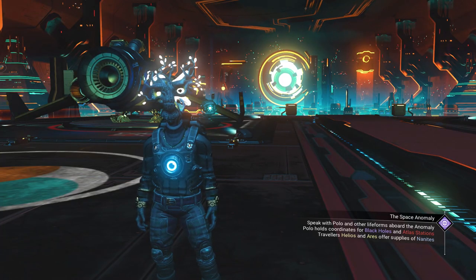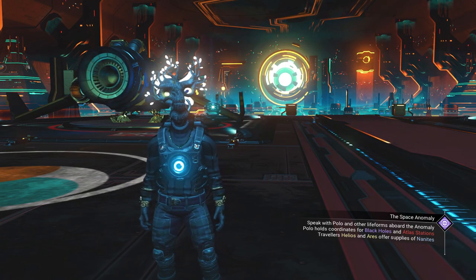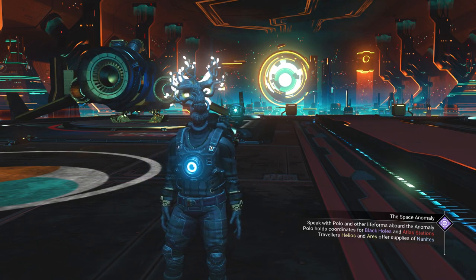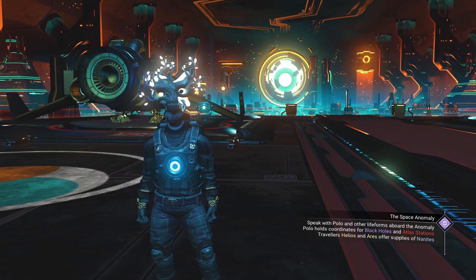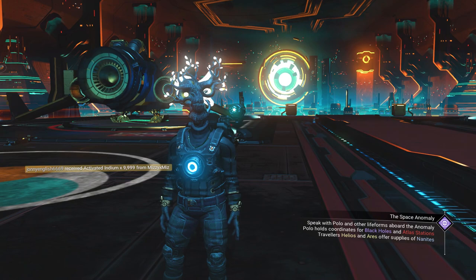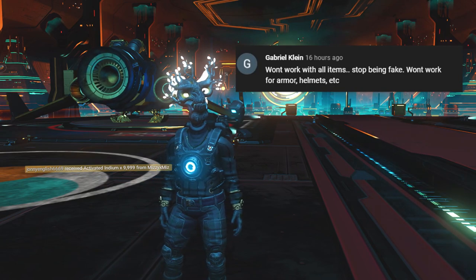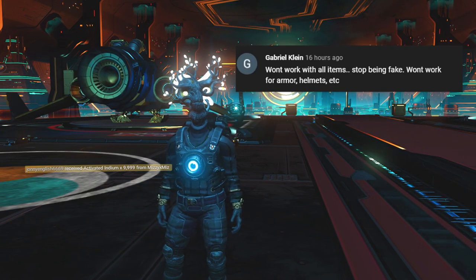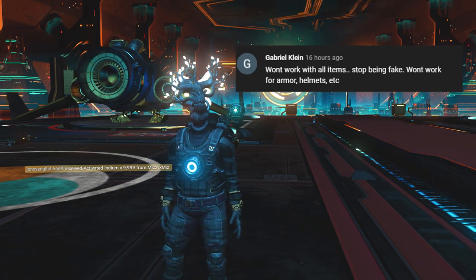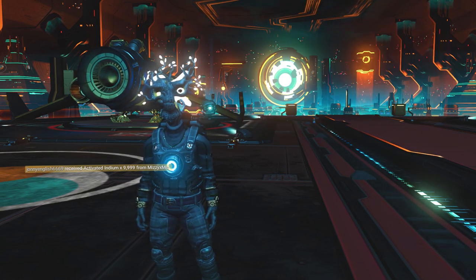Hey Cynical Militia, Professor Cynical back again with another glitch video. In today's video I'm going to show you how to get any cosmetic item from the Quicksilver Companion and keep it completely for free. Now I'm doing this video in response to a certain comment on the channel. I didn't mention in my previous video how to do this exact glitch, but because Australians like this cannot follow simple instructions, I will make an entire video dedicated to this wonderful chap and prove him completely wrong.